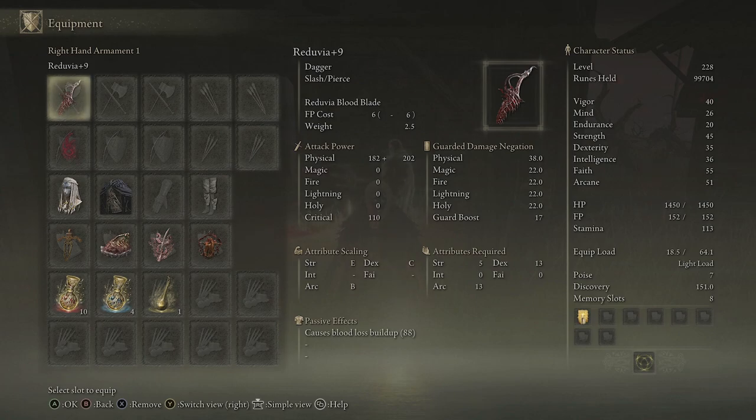It scales on strength, dex and arcane — E for strength, C for dex and B for arcane. Requirements are pretty low: 13 dex, 13 arcane and only 5 strength. And we're going to be taking a look at the Reduvia Blood Blade, the skill.